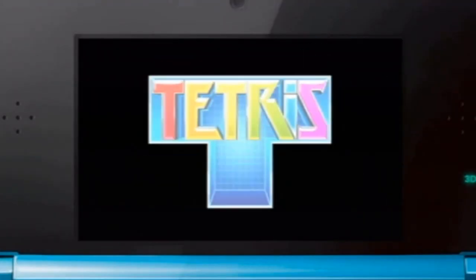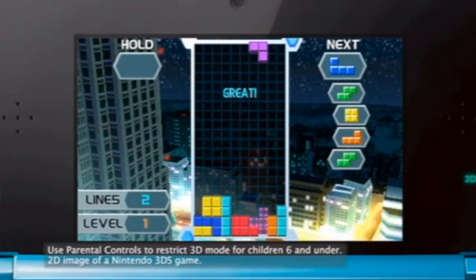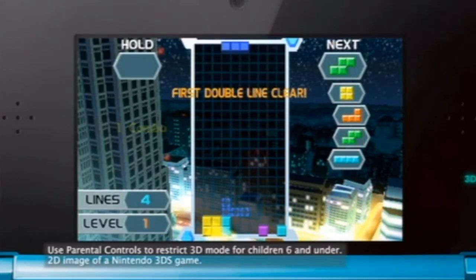It's one of the most popular puzzle games of all time, and it's coming to Nintendo. Get ready for Tetris Axis in 3D. At its core, it's all about clearing lines by fitting shapes together. But that simple premise leads to endless variations. Now, Tetris Axis gives us even more ways to play.